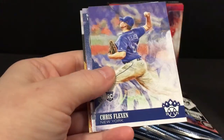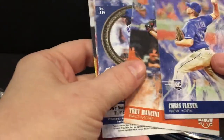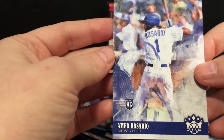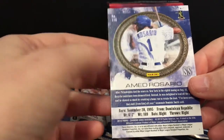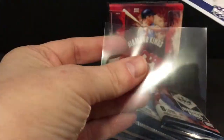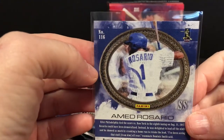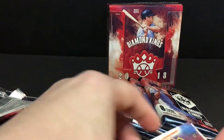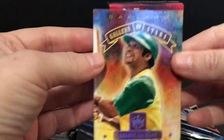DiMaggio. This one's turned backwards but it doesn't have the special frame. Some of the rookie cards — some with numbers above a hundred, as you can see this is 116 — are short prints, I remember now. Gallery of Stars Reggie Jackson insert.